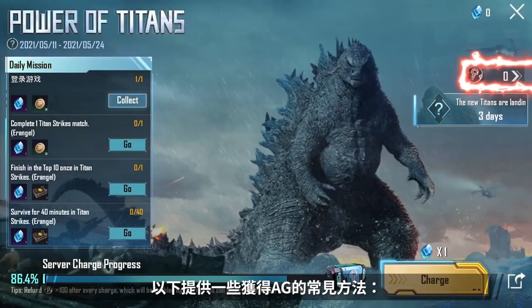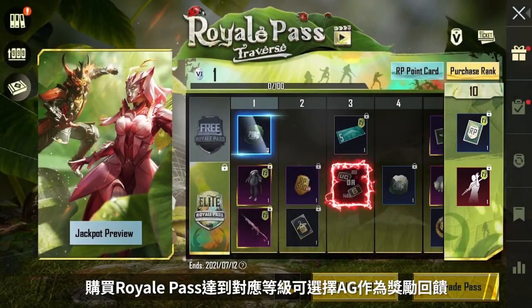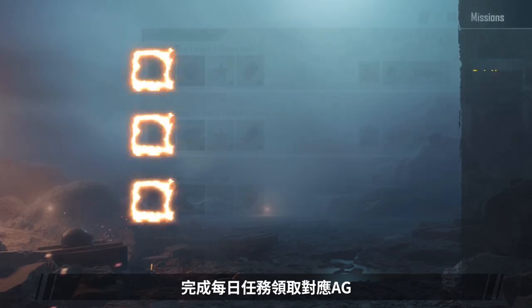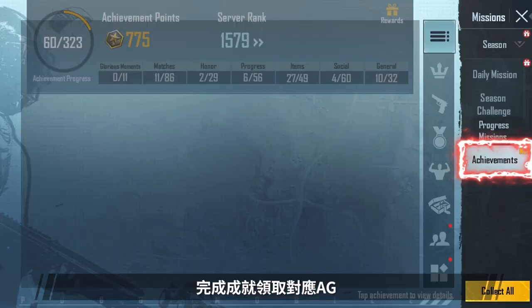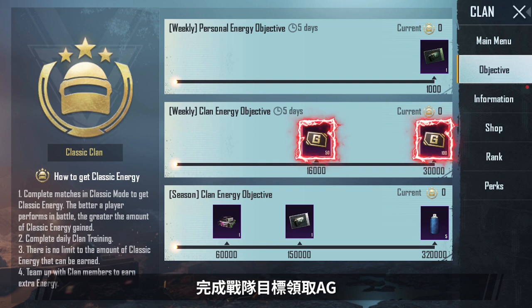A few ways to obtain AG are listed below: Participate in limited time events to get AG. Purchase the Royale Pass and reach the corresponding ranks to choose AG as your reward. Complete daily missions, achievements, and team objectives to collect AG.